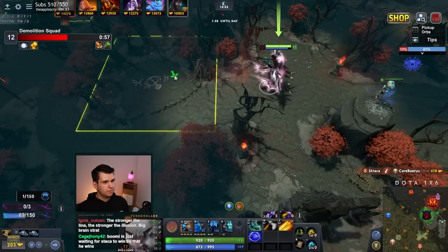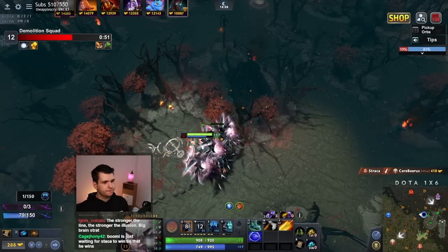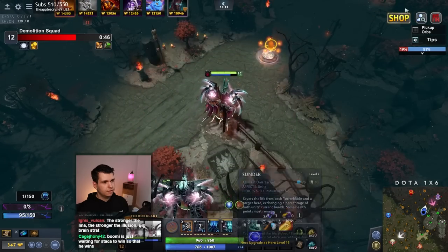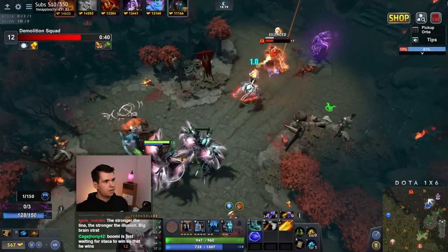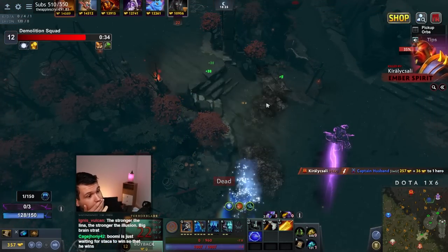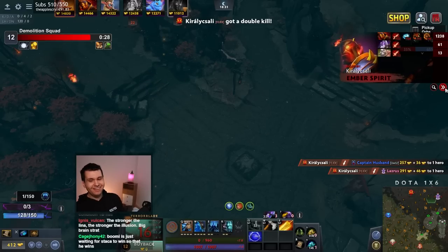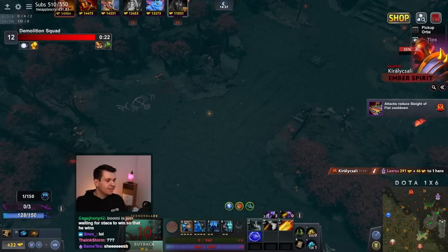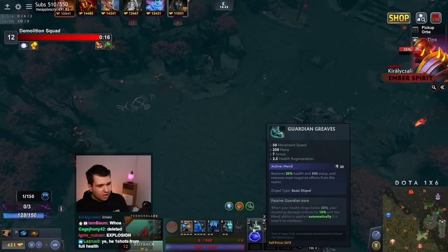Oh boy. I'm guessing that the Lina has a ward up on my hill. That's okay. Let's take down you. And then Gale sells the Thunder upgrade. In case you're wondering why I'm not being more aggressive with farming with the Illusions, it's because Illusions aren't so good at farming in this. That was through Guardian Greaves — that's crazy. In case you don't know, Guardian Greaves heal automatically, they just trigger by themselves. So I got healed by this and then just disappeared.